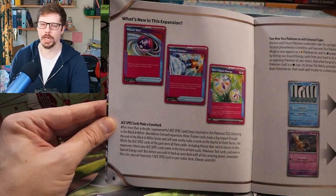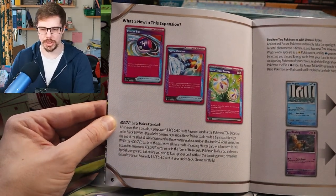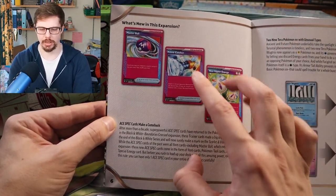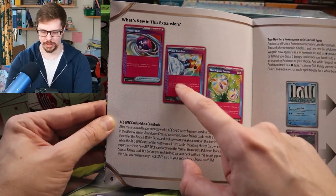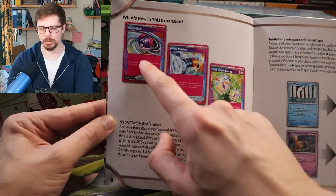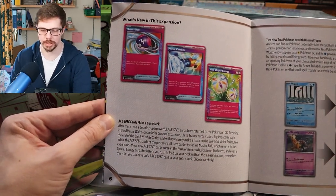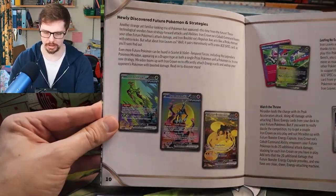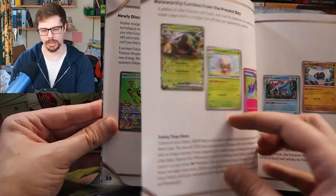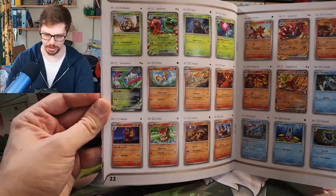There are a couple of reasons for that price. With EUIC coming next week as of recording, and with the new rotation, Prime Catcher is going to be one of the most used cards in the entire format — I reckon 75% usage. Master Ball won't be too far behind. I think it's partly because new Gex decks will be seeing play. As for the rest of the booklet, it's very similar to all the others we've had.